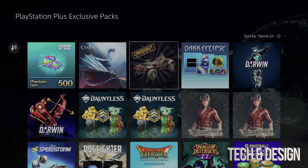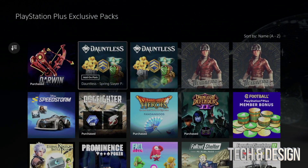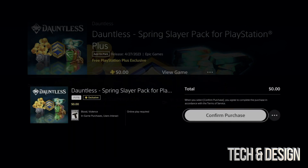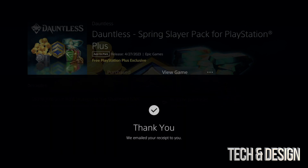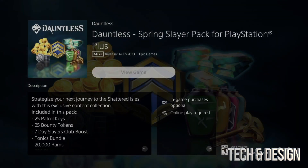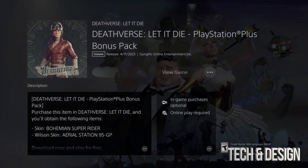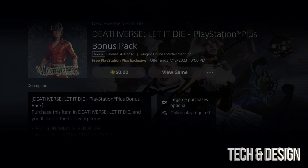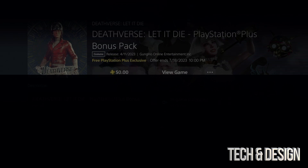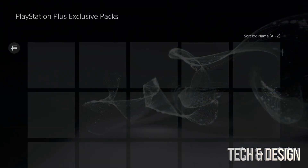As long as it says 'Purchase' or 'Unavailable' after downloading, you should be okay. You'll notice some make you confirm the purchase and others don't — it doesn't matter, it's going to work either way. Some packs have both a PS5 and PS4 version, which is why they sometimes appear to glitch over one or the other — it's the exact same thing.